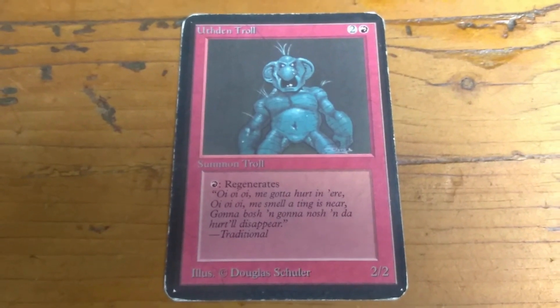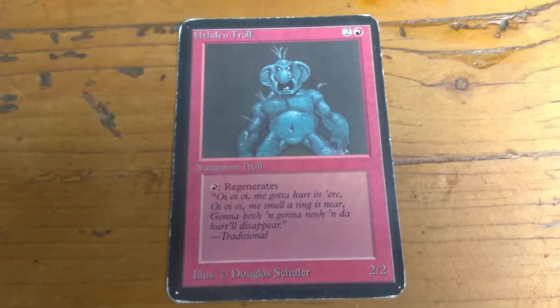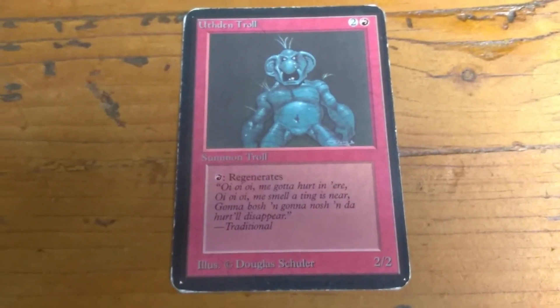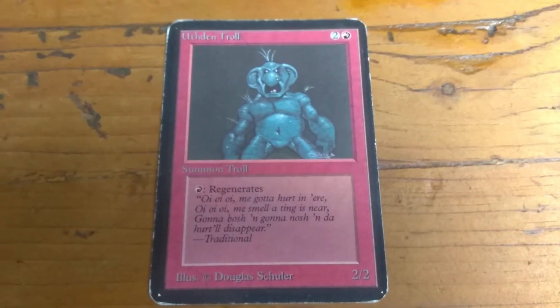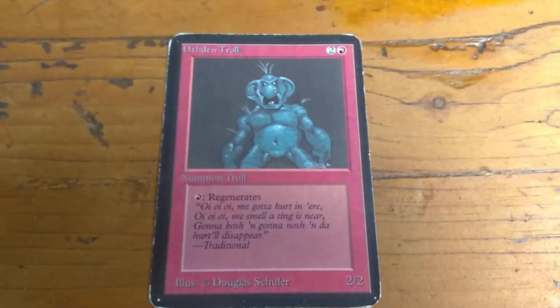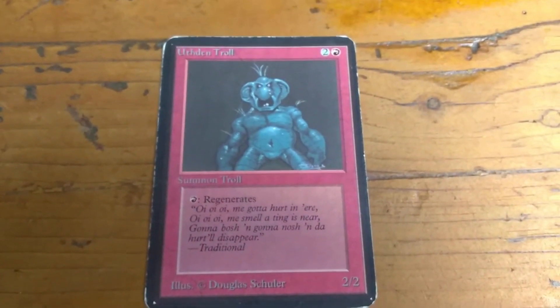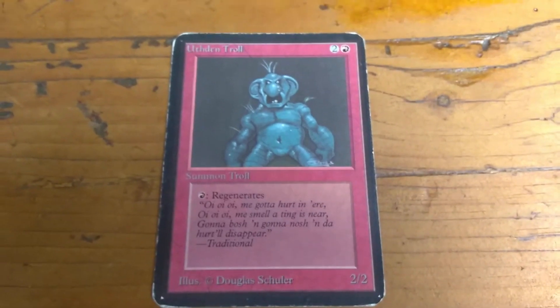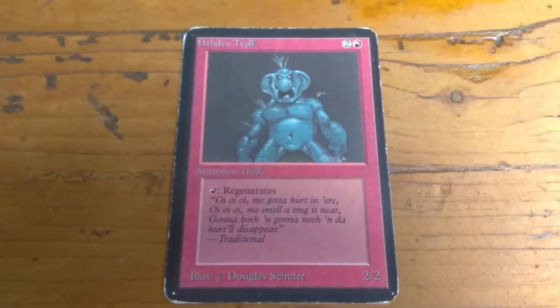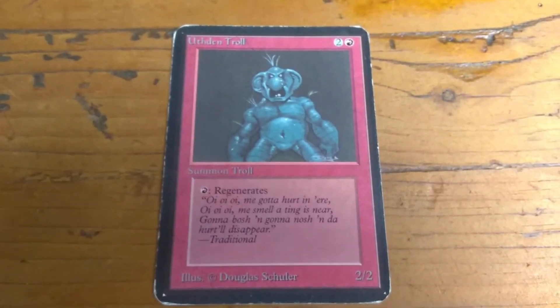I have used this card a lot, and why? It's better than a Gray Ogre, right? It's two colorless and one red and you get a 2-2 that regenerates, plus it's a troll. I have always found it really annoying when my opponent has one of these and he just keeps blocking over and over and it just keeps regenerating. Plus it's not a 1-1, it's a 2-2, so it has that extra damage point and that extra toughness point, so it really helps.